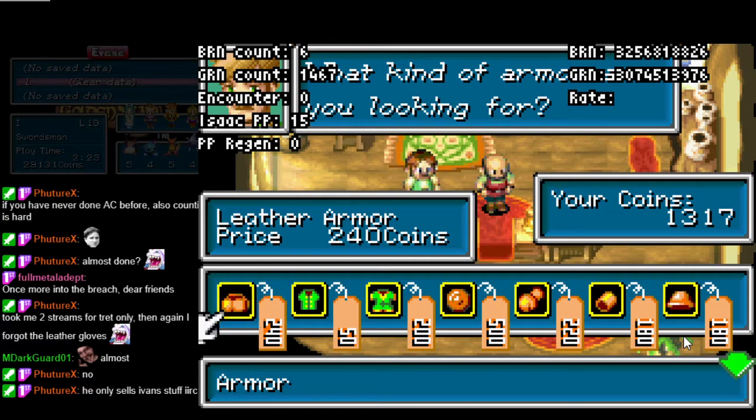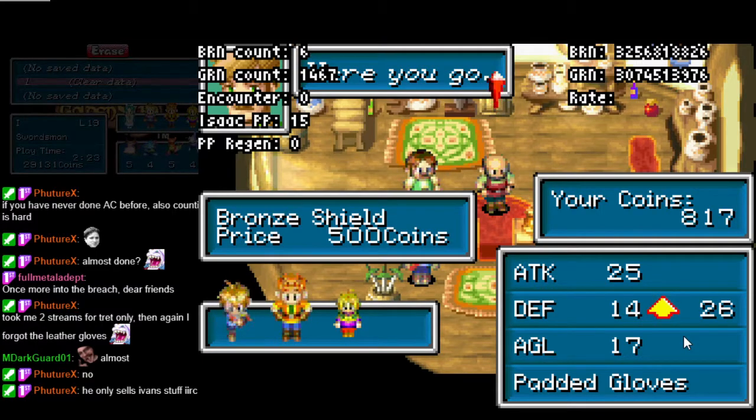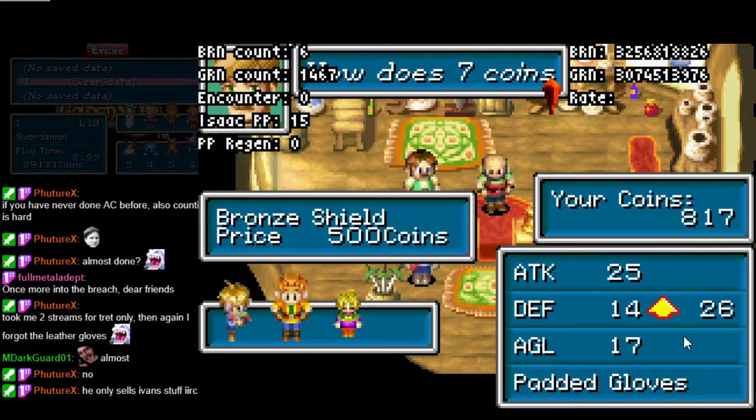Now we need to buy some armor here. Two things are really, really important. First, do not sell Isaac's equipment back to these guys — we need his equipment. Second, do not accept any game tickets. Game tickets can cause ACE to fail, so please do not accept any game tickets. First item: bronze shield. Equip the bronze shield on Isaac. Equipping the bronze shield is important because it confirms we got the plus-one defense level up. We also want to make Isaac as tanky as possible so we can get through Kolyma Forest, Treachery, etc.